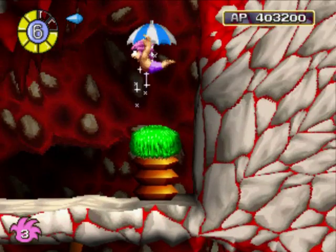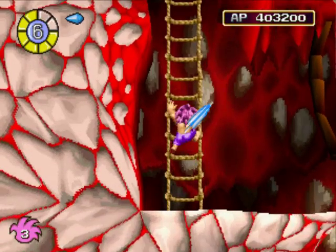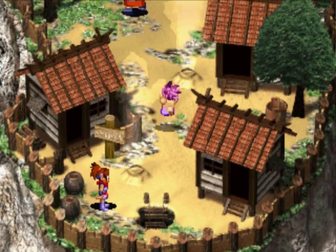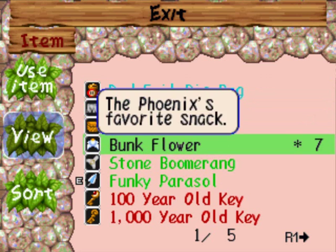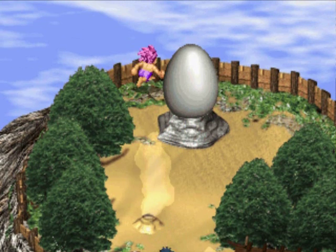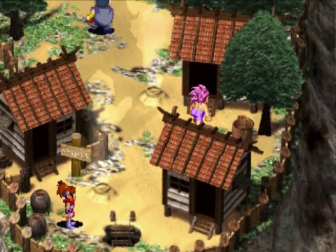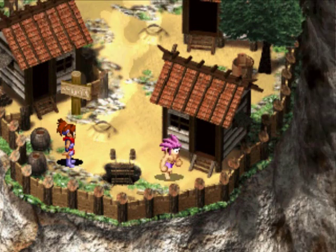I think we gotta go up here now. Can't believe we gotta go back to the village. Oh, I did need to take off the parasol to get up here. Alright, well, something's gotta happen around here to make me use these charity wings again. Maybe I gotta put the flowers here? Let's see. Phoenix's favorite snack. Well, there's no Phoenix here. There's nothing else here! Okay.